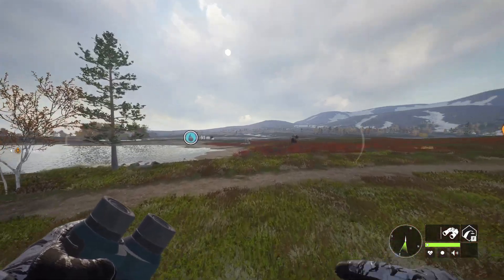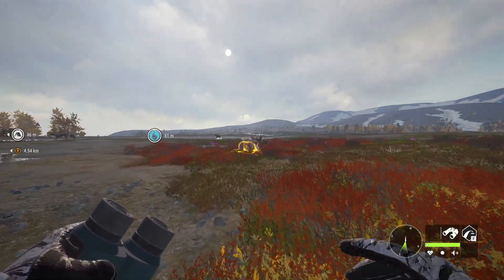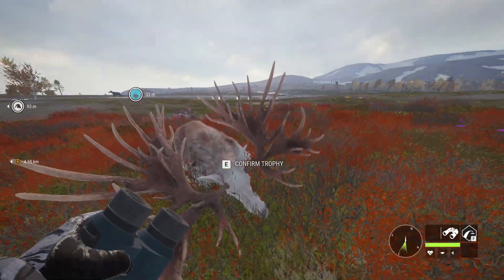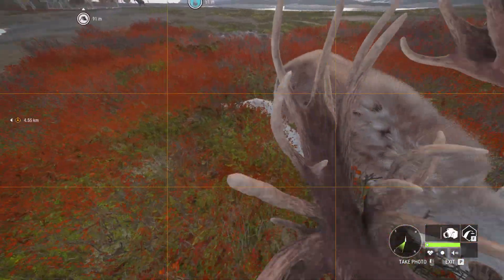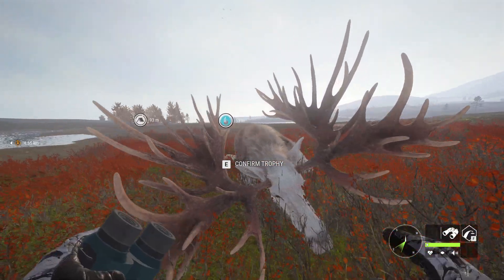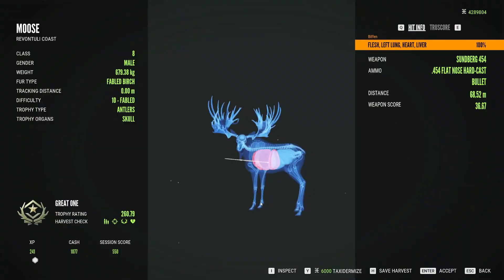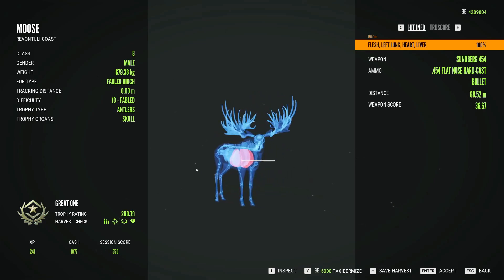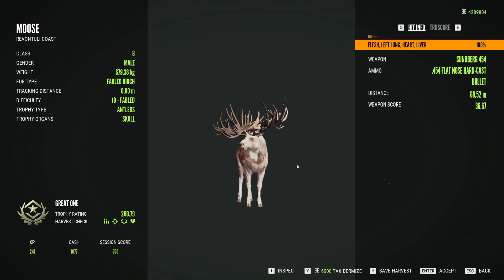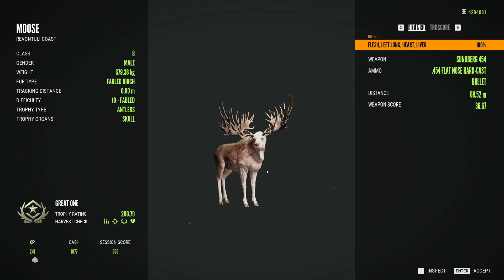We got him! I thought I messed him up. Hopefully the game doesn't crash. That is vital blood — look at him. That is a big moose if I ever see one. Let's claim him. 260.8. Holy. That did have enough penetration, that's for sure. A little bit high, but I got him. Very nice.